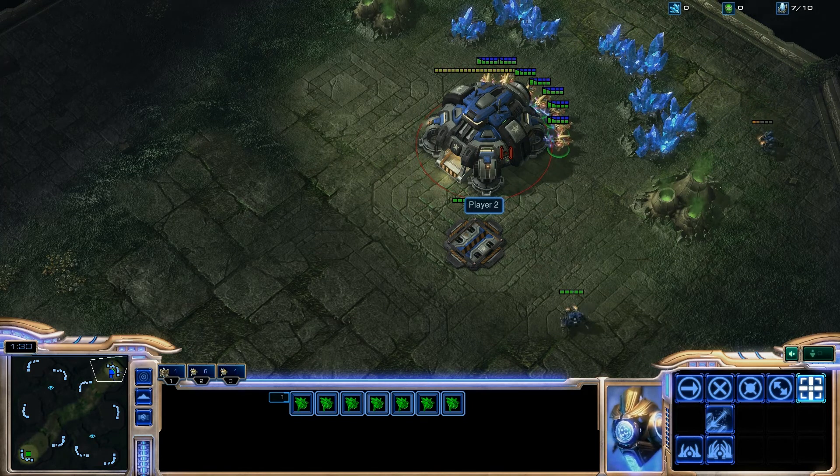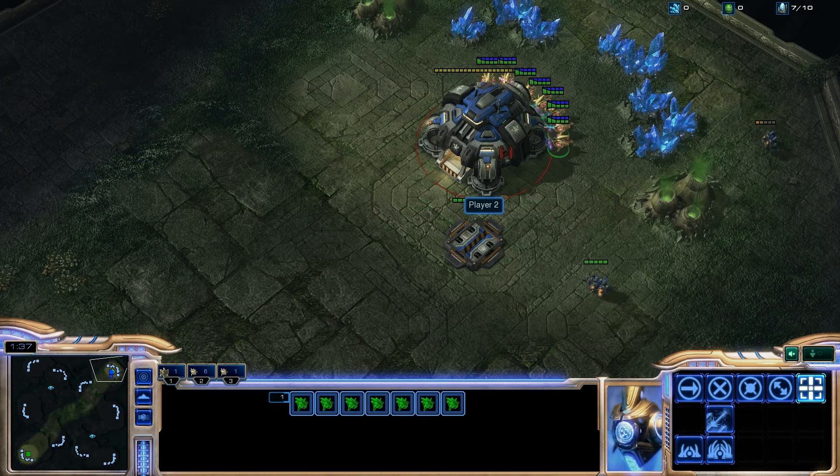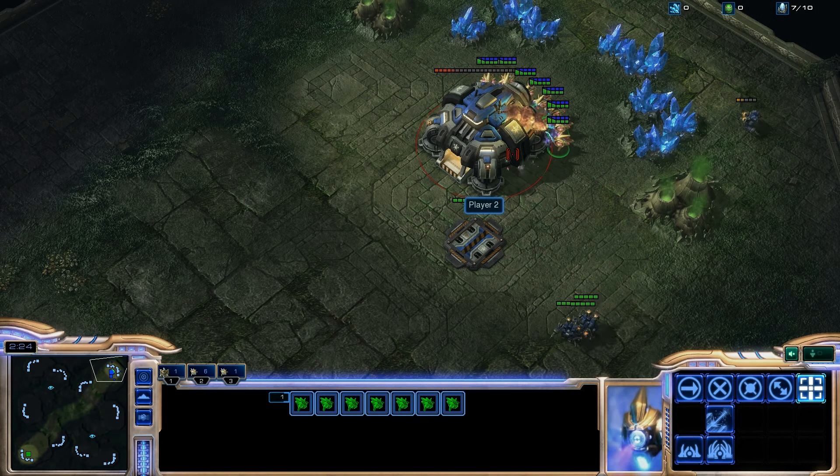My probes were able to take out quite a few SCVs so I didn't have to use the A-mouse-click-S routine. That's something you do when your opponent isn't harvesting, or he's harvesting but not with all his workers. You have your workers marked, you click A on the keyboard, you mouse click on the ground, and you click S on the keyboard. That will attack the closest target — all your workers will be attacking their closest target — and then you press S to make them stop attacking that target.